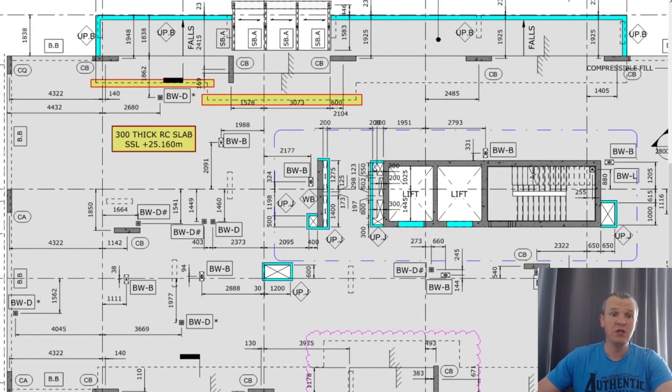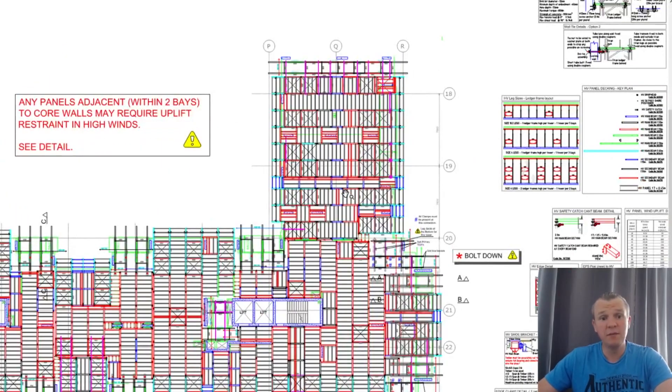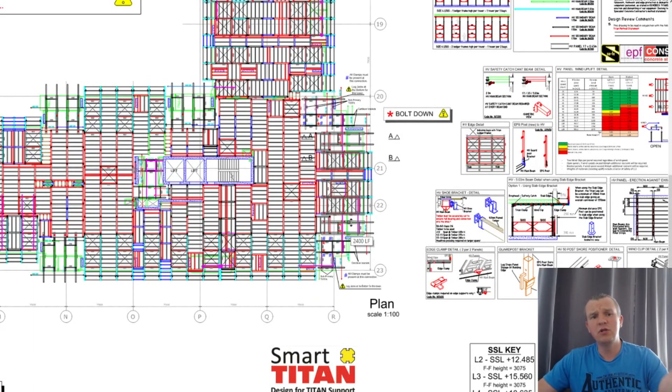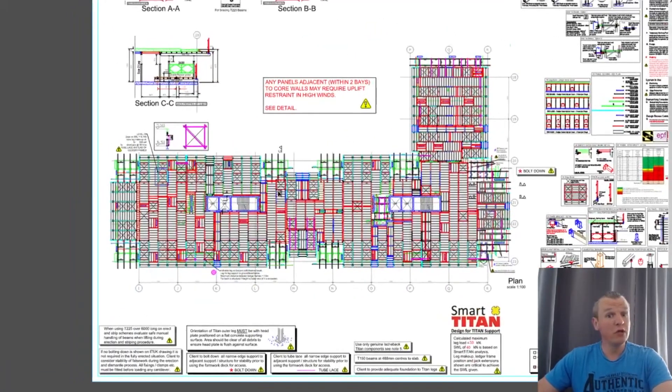The next drawing I'm going to show you is the Titan drawing — it's the decking drawing, typically provided by the supplier. As I said, this is temporary works stuff, so you cannot really change anything here; you need to stick to the drawing. As a site engineer or setting-out engineer, you won't be dealing much with it, but it's very good to have a look and read through it to know what's happening. Sooner or later you'll probably be dealing with it, and you can always spot something — if some guys do something wrong or miss something, you can spot it and help them. We're all working as a team.